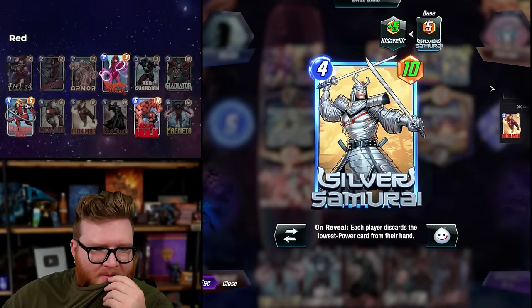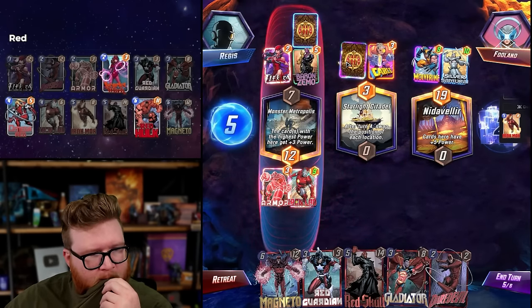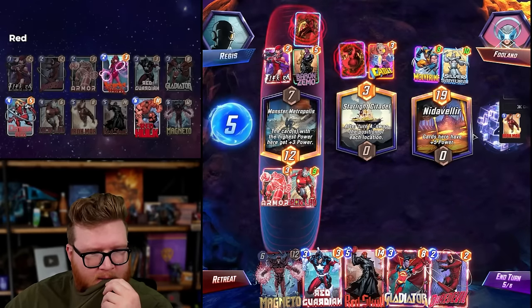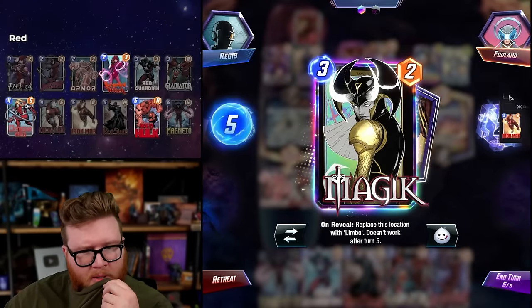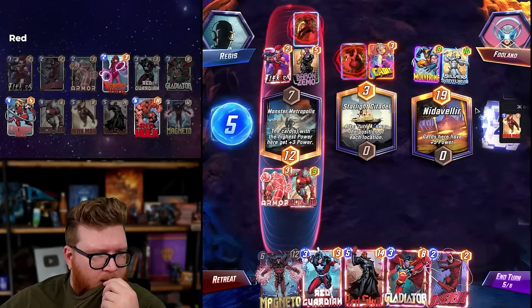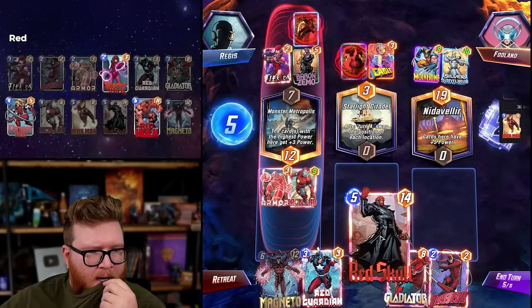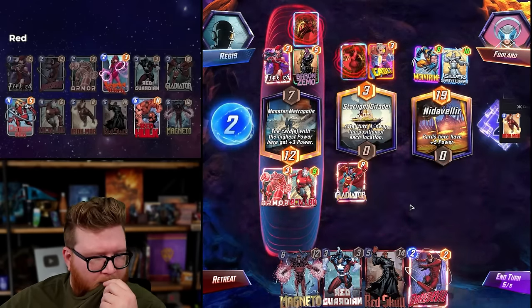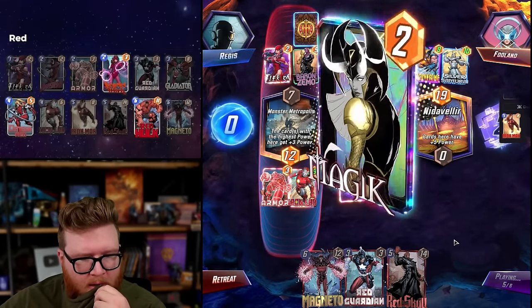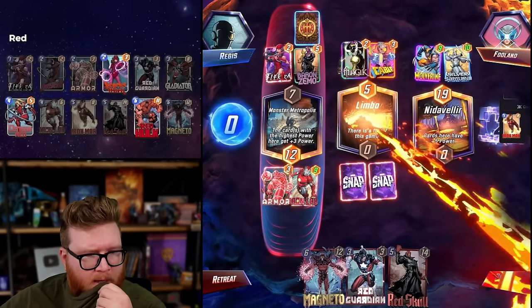I confuse Black Bolt and something every single time - which one does which? Magic and Stature okay, so we actually have maybe a cool Scarlet Witch play, although we don't know what happened with that Cable. We've just got numbers to deal with - big numbers are still numbers. Scarlet Witch plus Red Guardian next turn could maybe be my win condition here; I don't know what the opponent's actual game plan is.